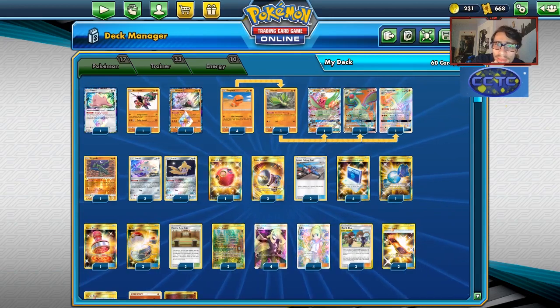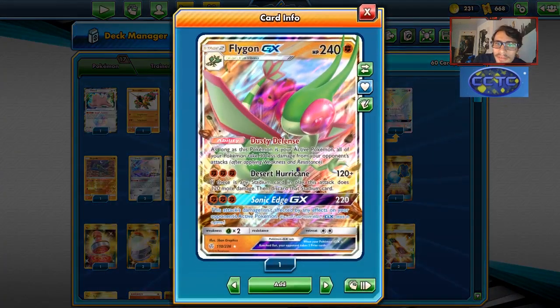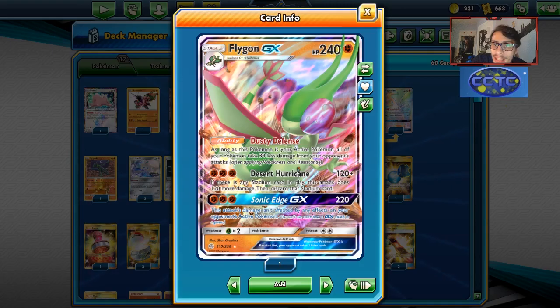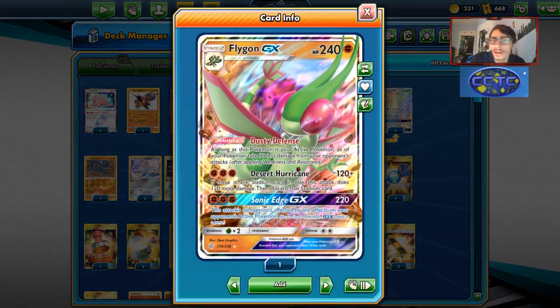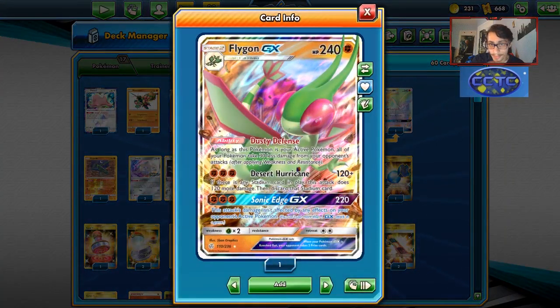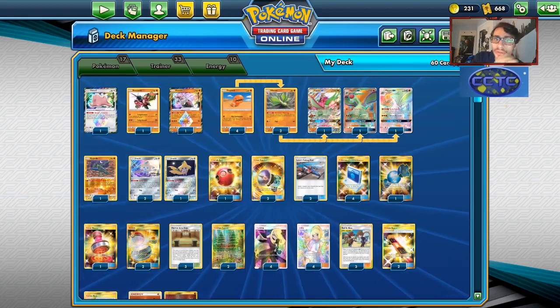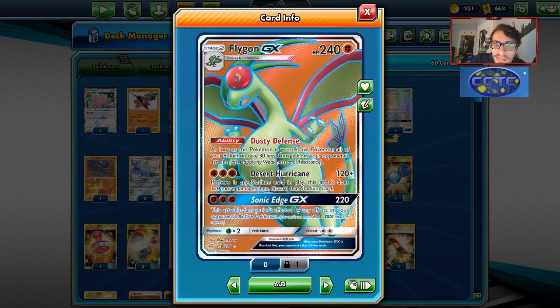So we can use Red and Blue to put two energies onto Flygon when we evolve it from Vibrava — that's the core idea of this Flygon Red and Blue deck. Looking at Flygon's attacks: Desert Hurricane does 120 damage, and if there is any Stadium card in play, it does 120 more damage for 240 total, then discards that Stadium. With Martial Arts Dojo in play, that's potentially 250, or 270 with Diancie Prism. If you're behind in prizes with Dojo, that's an extra 40 damage on top — which is ridiculous.